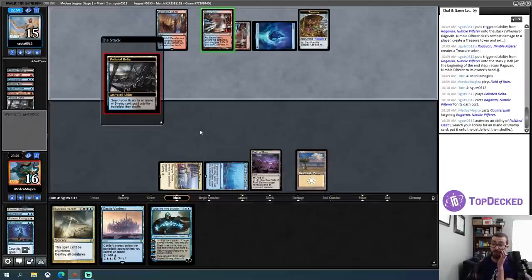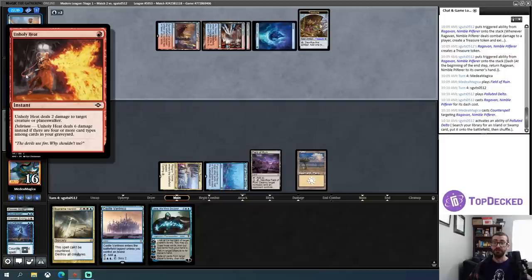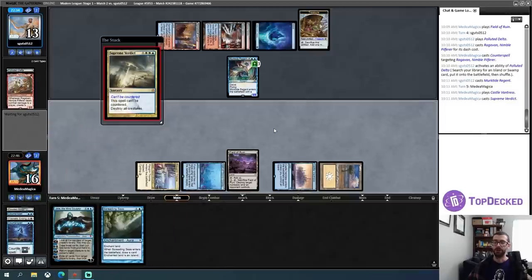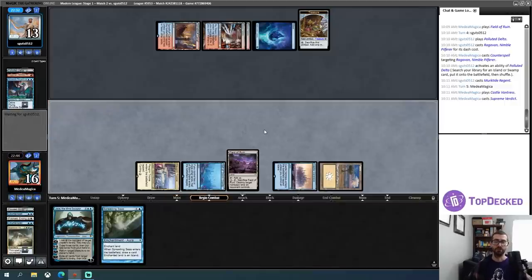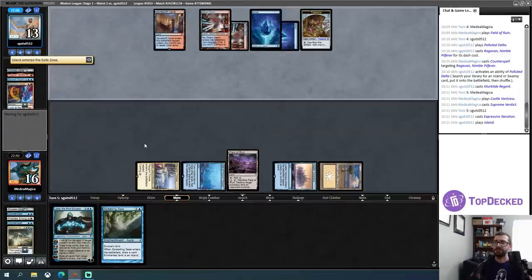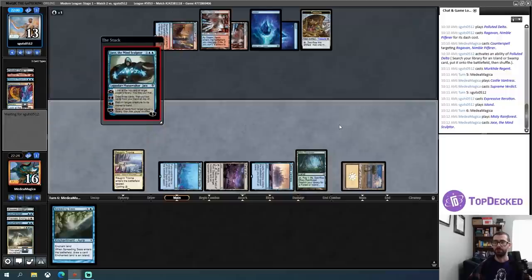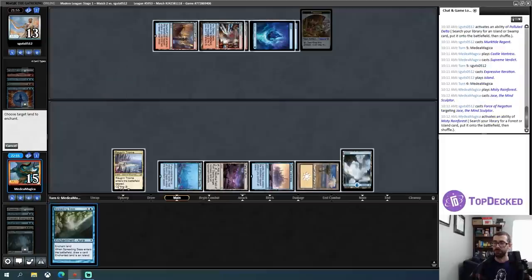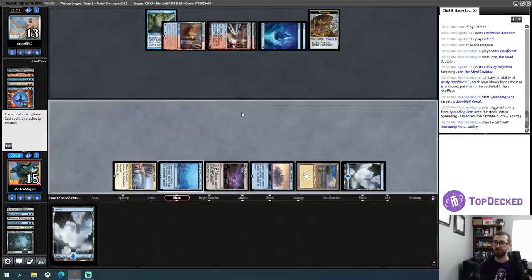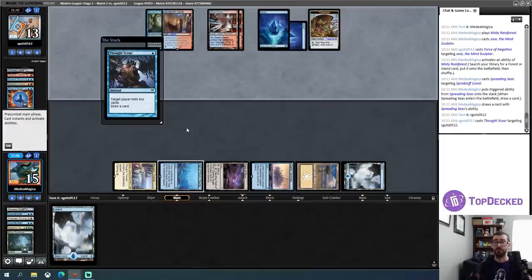So we might see a Merktide Regent here, in which case I answer that via Supreme Verdict. I could also be cheeky and just Jace bounce it, but then I open myself up to a non-Delirium Unholy Heat. Let's just go ahead and answer this one-for-one and then try to play my Jace on an emptier board when my opponent is slightly more resource-light. I don't want to risk immediately losing this to Unholy Heat. Let's Jace — my opponent has the Counterspell. But if they don't, I probably pull pretty far ahead. Yeah, they do. Let's just convert one of their lands into another land. This Spreading Seas is not super useful for me here — just trying to redraw. And now I am out of gas. That's a bad place to be for the control deck. I need to top-deck something pretty big here before my opponent just plays a Merktide Regent and I have nothing to deal with it.